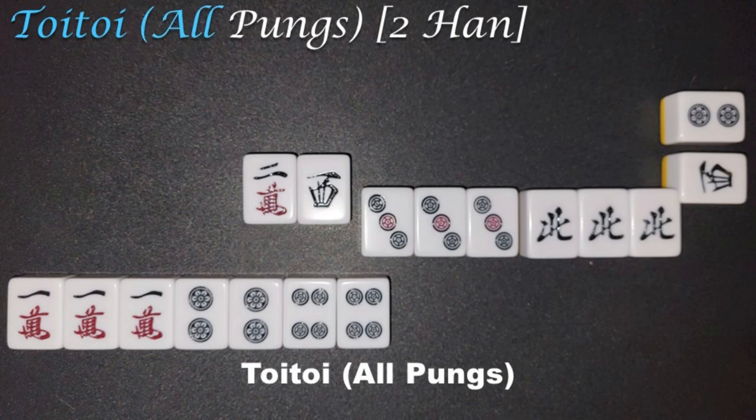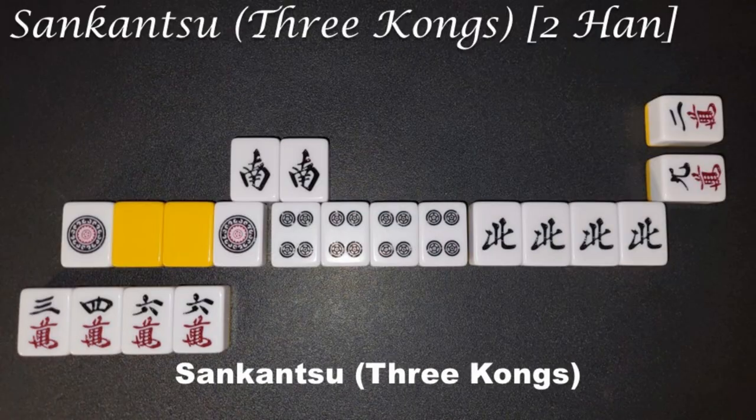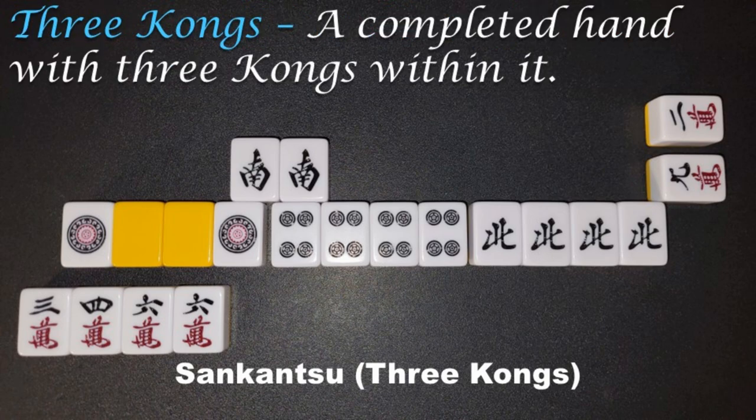Toi Toi, all Pungs, 2 Han. A completed hand with 4 Pungs and a pair. Sankats, 3 Kongs, 2 Han. A completed hand with 3 Kongs within it.